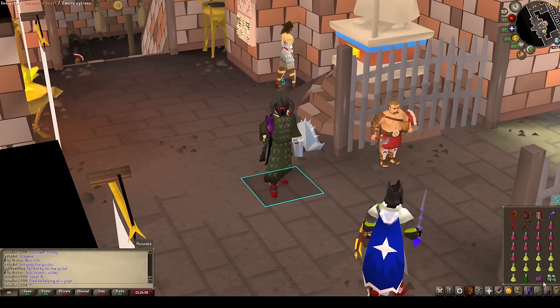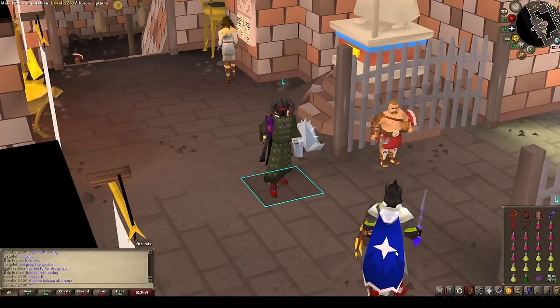Most iron men have this gear, maybe minus the heart, but the heart is not necessary. I'm going to be splitting this up into two separate guides: one for the boss and one for 11 waves. So welcome to the 11-wave guide.